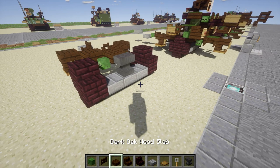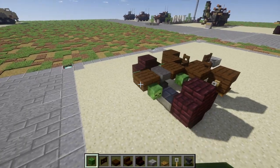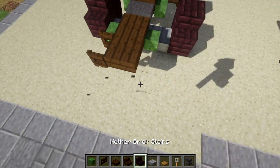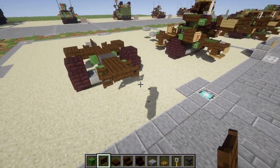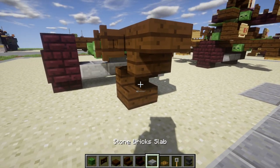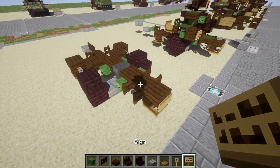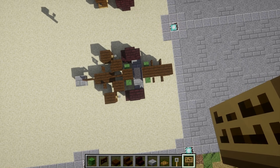Continuing on, place a dark oak wood top slab coming off the anvil, followed by a zombie head on both sides of the dark oak wood top slab. Then place a second dark oak wood top slab going toward the front. Place a dark oak wood fence gate coming off both sides of the slab and open up the fence gates so they connect to the dark oak wood top slab. After that's done, place a dark oak wood upside-down stair on the end, and just like we did for the stairs in the back, place a wooden trapdoor on the bottom of the stair. Then place a sign on the front of the stair. That's our base of the anti-aircraft gun established.